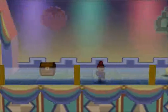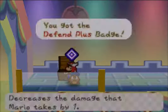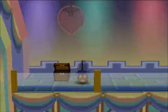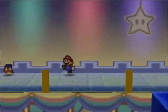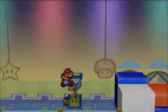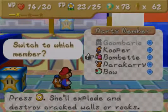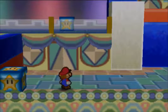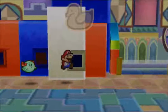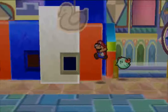Now we want to head over left and go in this chest and we will get the Defense Plus badge. This isn't the badge I thought it was but the badge is coming up very soon. I think that's all the enemies for now so switch back to Bow. What you want to do on this bit is head over here, see a Shy Guy, then head back to this door and go through when he arrives at it.